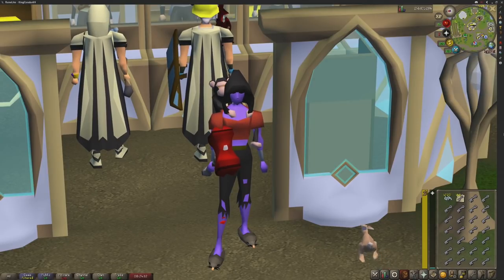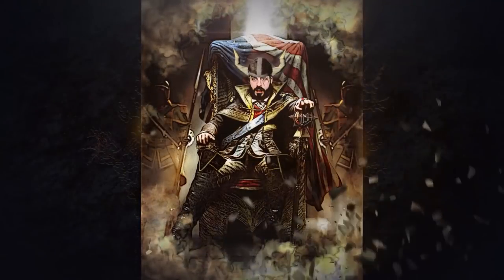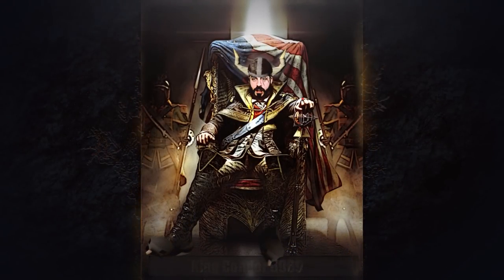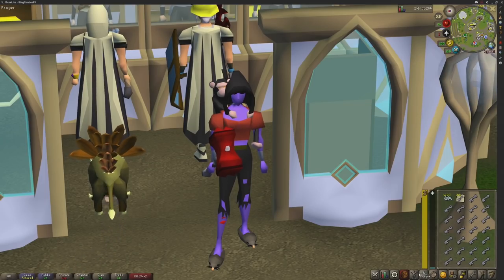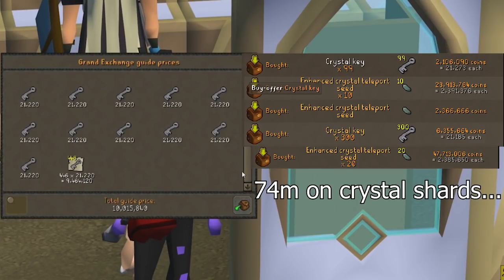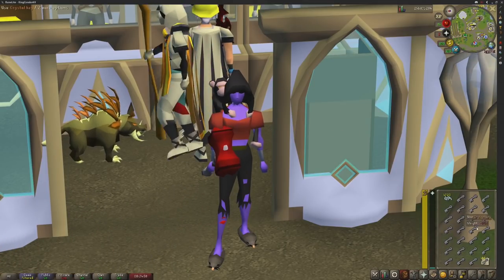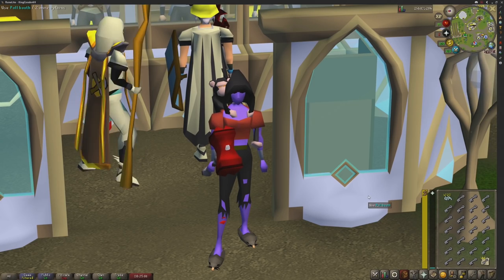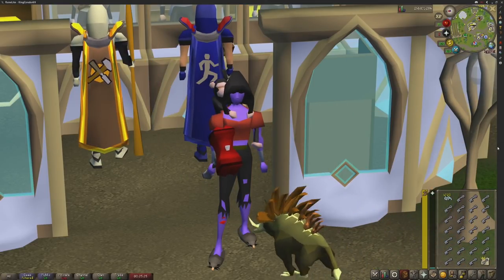Welcome back to another video where we defy the laws of RuneScape physics and push through the barrier of efficient XP per hour. Today we're looking at crafting. I have 10 mil worth of crystal keys here, and in terms of the shards I think it's about 60 mil. I'll put a screenshot of the transaction history on screen so we can see how much I've spent. The goal is to maximize crafting XP per hour, make some profit, and let's do it.